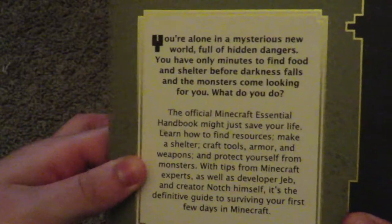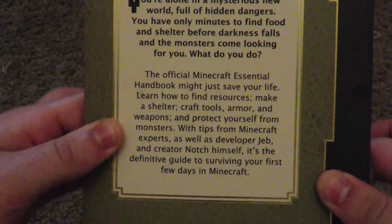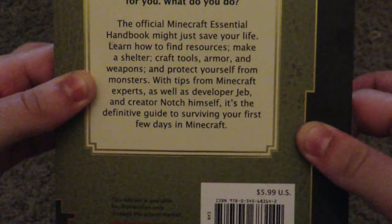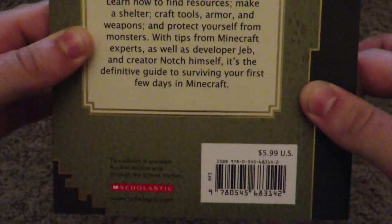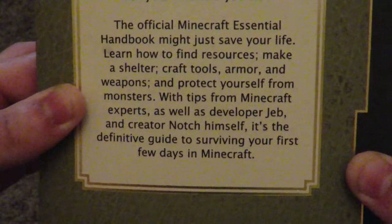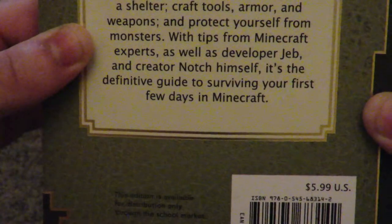On the back it says: 'You are alone in a mysterious new world full of hidden dangers. You have only minutes to find food and shelter before darkness falls and the monsters come looking for you. What do you do? The official Minecraft Essential Handbook might just save your life. Learn how to find resources, make a shelter, craft tools, armor and weapons, and protect yourself from monsters — with tips from Minecraft experts as well as developer Jeb and creator Notch himself. It's the definitive guide to surviving your first few days in Minecraft.'